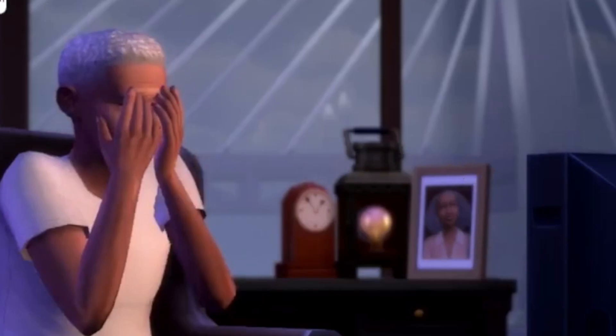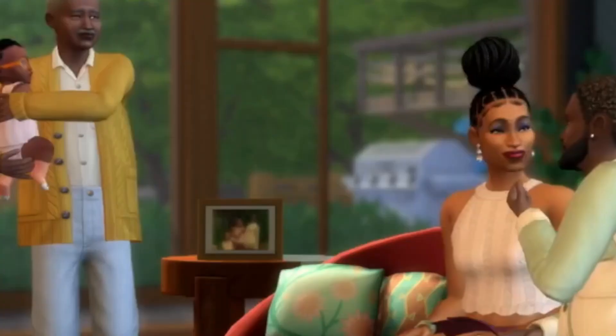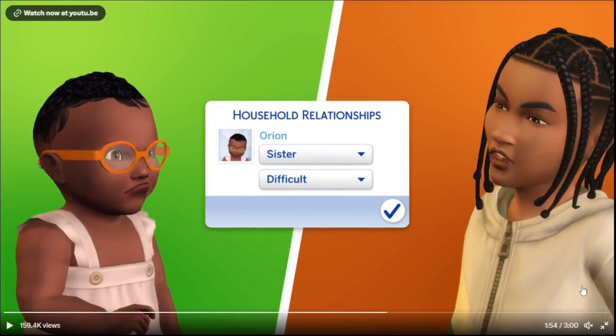I also noticed this photo — in the beginning of the trailer this is supposed to be Celeste's dad, and then it shows them together when they're younger as a couple. But right there it looks like there's a photo of her as an elderly sim, so I'm thinking maybe she might have passed away, which is really sad. Anyway, I do think we might be getting apartments with this EP. The only current worlds with apartments are San Myshuno from City Living and Evergreen Harbor from Eco Lifestyle, so I hope they're adding more and just keeping it a surprise.